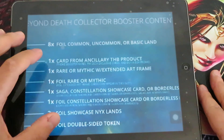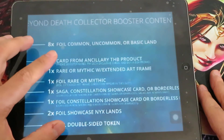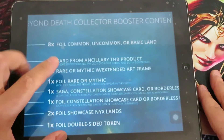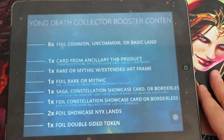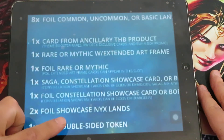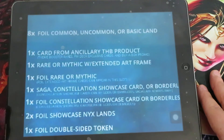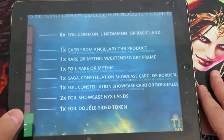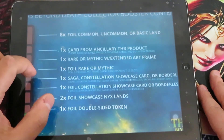First of all, there are eight foil common, uncommon, or basic lands. Here we're not talking about the Nyx lands — we're talking about the basic lands that you can find in planeswalker decks and welcome decks for Theros Beyond Death. You have to remember that these basic lands cannot be found in your standard booster packs.